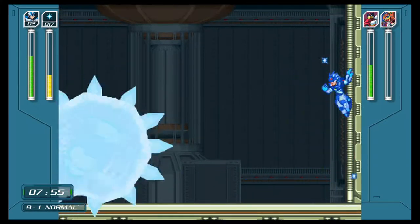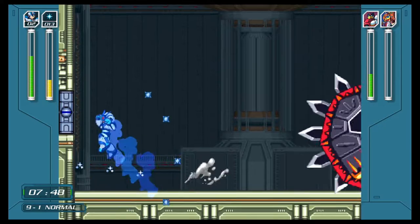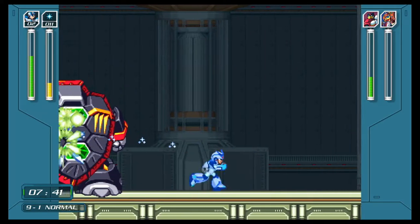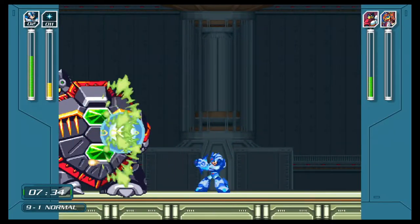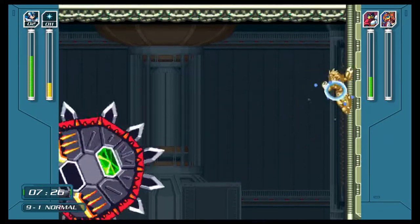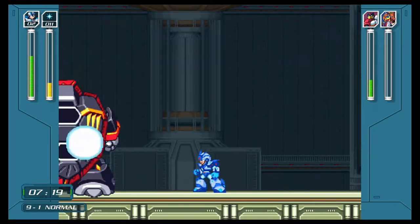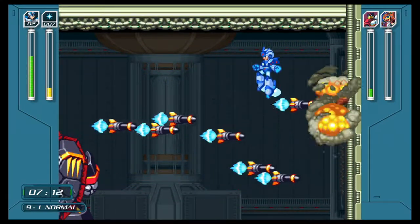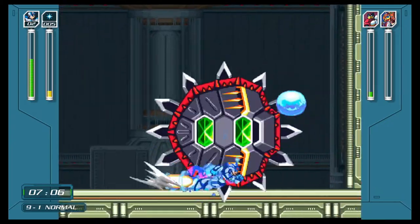Be mindful of that. At the same time, when you're doing Legacy Collection 2, you may end up using something like the shotgun ice against Gate, so we'll get to that. Don't use up all of your resources. If we've gotten to Stage 9, we've already faced off against Rainy Tertloid, so you should know what to expect. I would say Spark Mandrill is not a worse partner for Tertloid than Armored Armadillo is. Spark Mandrill's weapon also does a good amount of damage to Tertloid, so the matchup may be better for Stage 9.